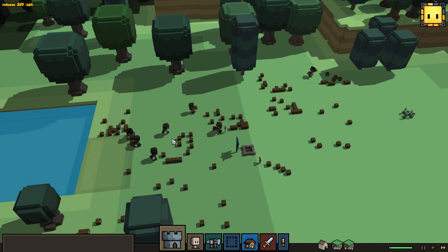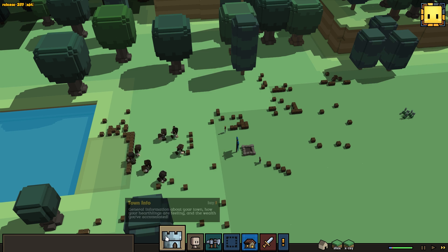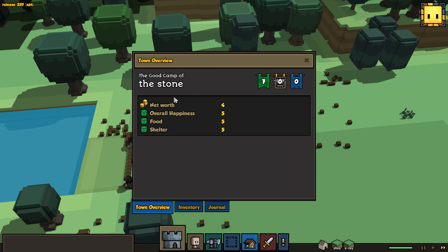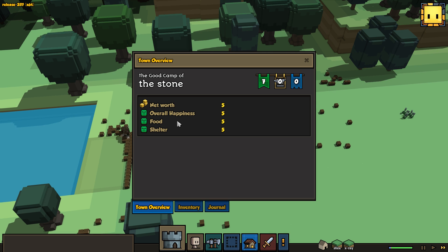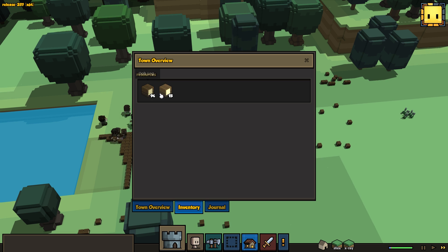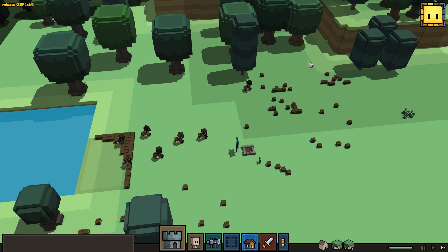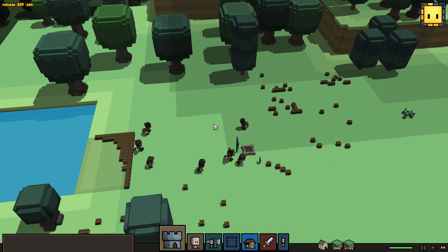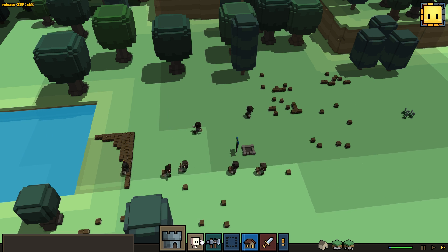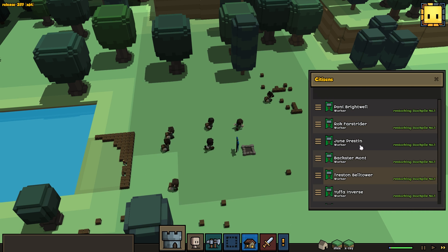Once you've got your resources organized, the next thing you want to do is go over to your hearthlings or citizens tab. Let me explain what all these do. This is your town info - everything in your town. Your net worth is basically what your town's net worth is. This is your overall happiness, you've got food and shelter. These are your workers, these are your crafters, and these are your defenders - all different types of classes. This is basically the resources tab and this is your journal, where your hearthlings give you feedback.